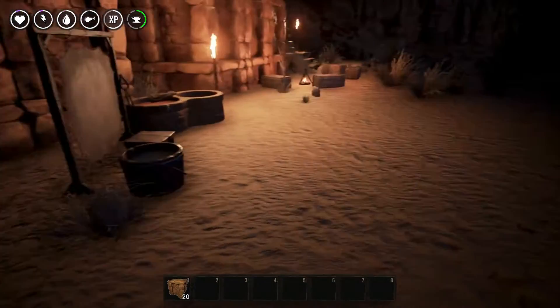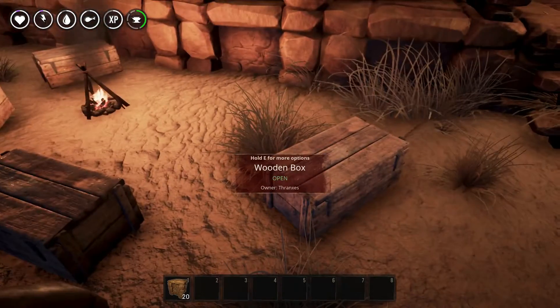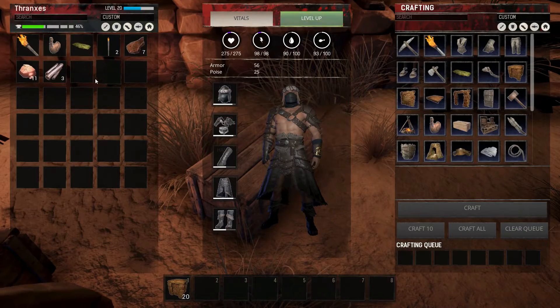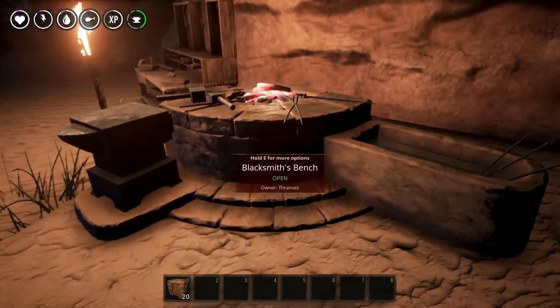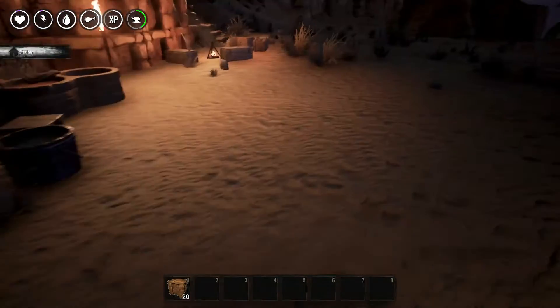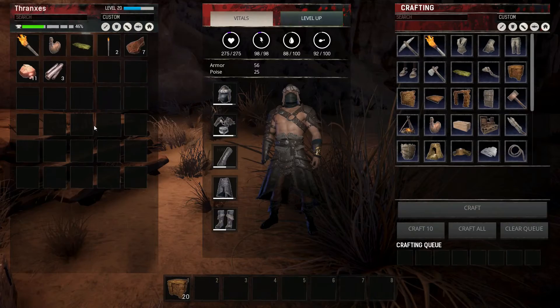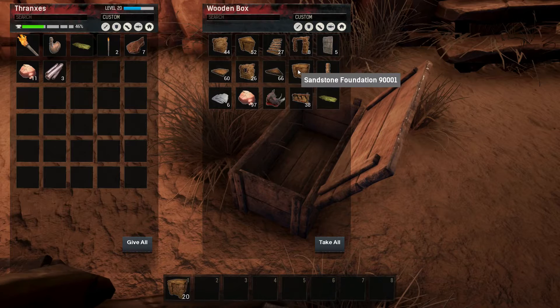I've done a little bit of maintenance with a few of my things here, gathered a few extra things, a little bit extra stone to make some more foundations. I dropped off a lot of my tools, repaired some of them, and got rid of pretty much everything out of my inventory so that I could carry as much as possible for when we start building.